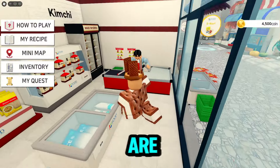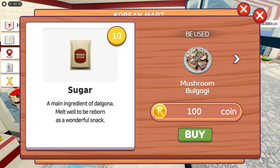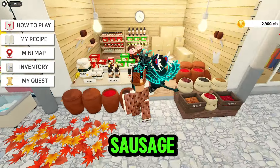The first two ingredients are in the Korean Mart. For the third item, head to the Korean Mill. And the last item is at the Korean Sausage Shop.